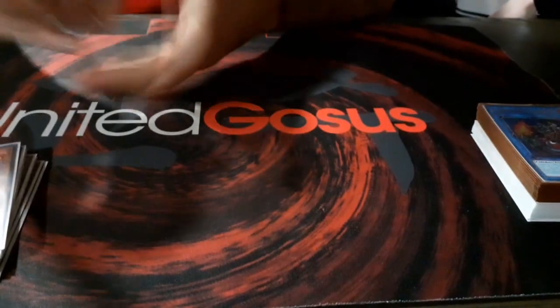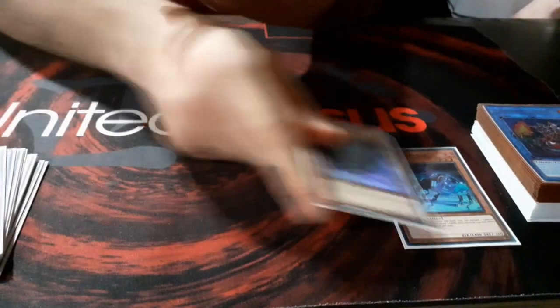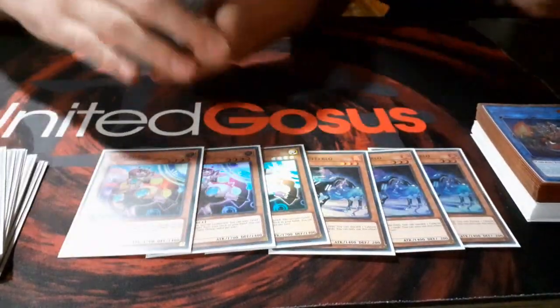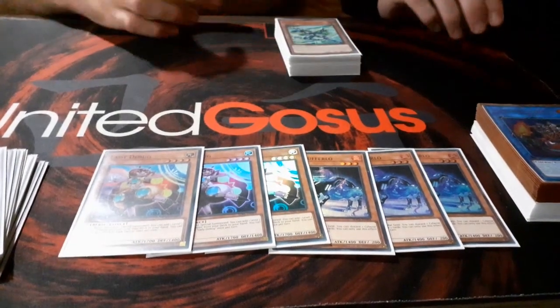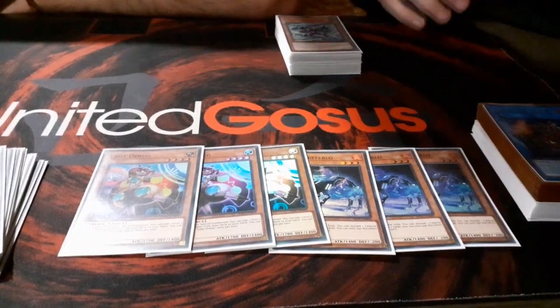For the other Salamangreat monsters, I am playing 3 D-Bag and 3 Bufferlo. Usually, most Salamangreat builds cannot run both 3 D-Bag and 3 Bufferlo, because they don't interact well together.